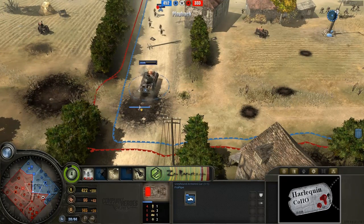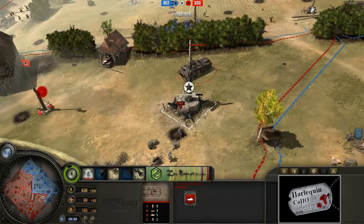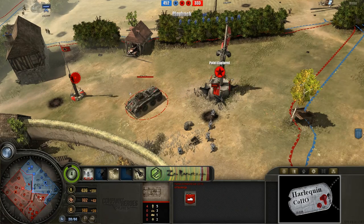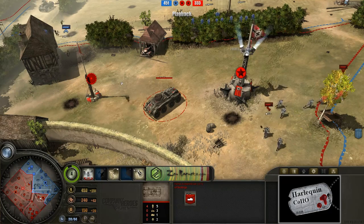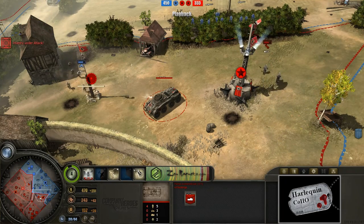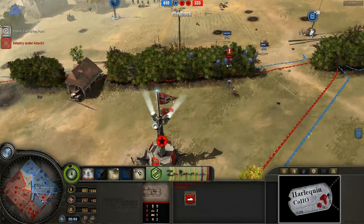On the left-hand side it looks like the Greyhound armored car found those landmines we were talking about — so he got his engine pretty thoroughly destroyed there. Meanwhile things are looking pretty reasonable here for AFK Ninja. He's now got 2 victory points. He is down 333 points versus ProPipe's 451 points, but AFK Ninja is sort of up in terms of army size and map control.